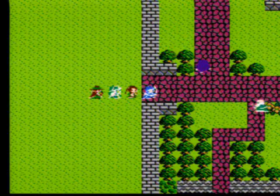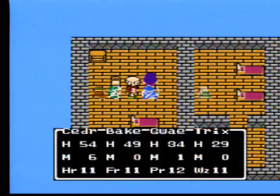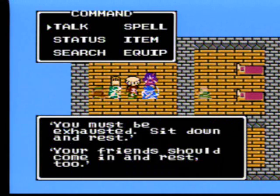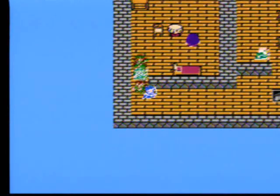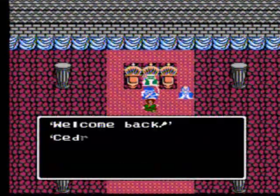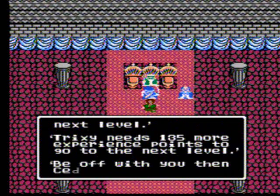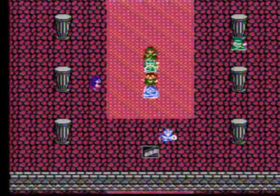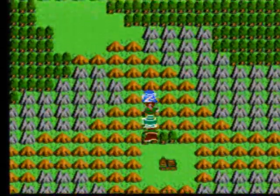Let's do our normal routine — head back to the castle, go talk to the king, get ourselves rested up. Hero needs a couple thousand experience, everyone else is slightly less than that, and Trixie's about to go up. Now that we've finished the Nave area, let's move on to the next section of the game, which will be the Noel's area, located to the north.